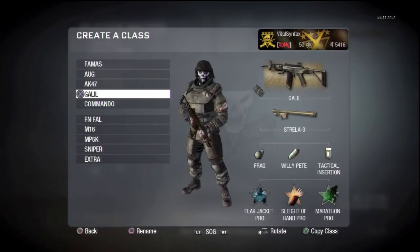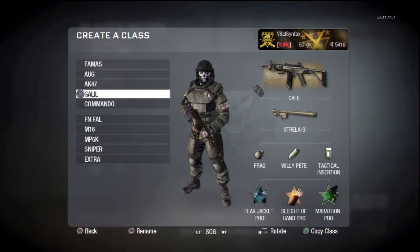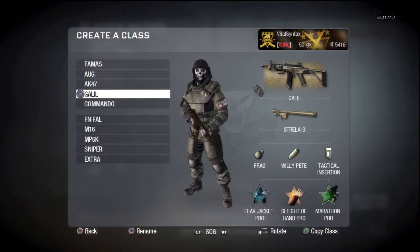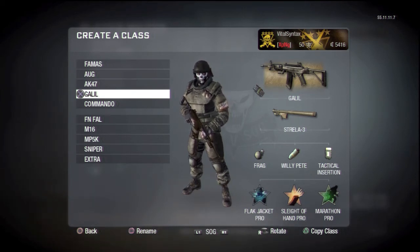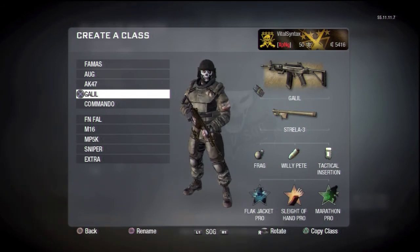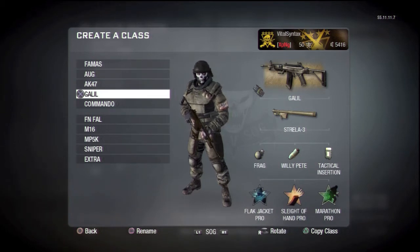Next class is the Galil class. This is primarily used in demolition or domination — basically anything that's objective-based gameplay. I've got Flak Jacket on so I can avoid deaths from explosives. I've got the frag grenade for a longer throw distance. Willy Pete is really useful for capturing flags in domination or planting bombs in demolition. Marathon is also great for that, and tactical insertion helps control your spawn point.